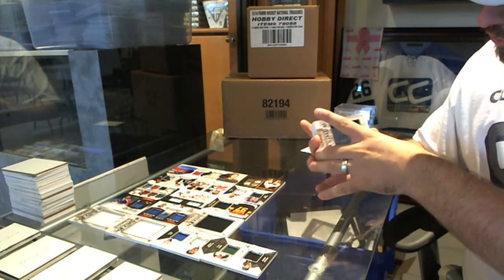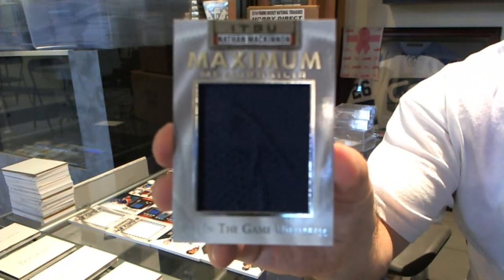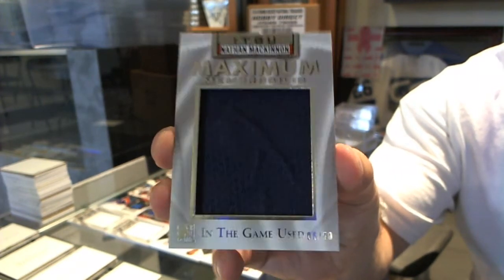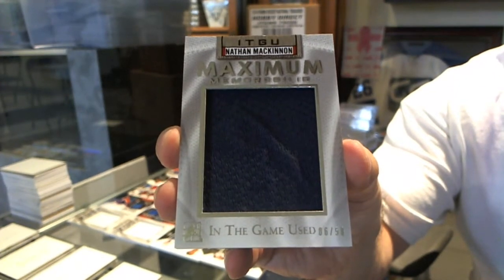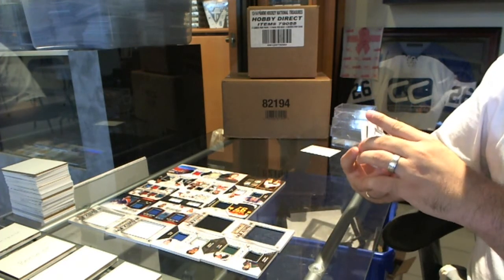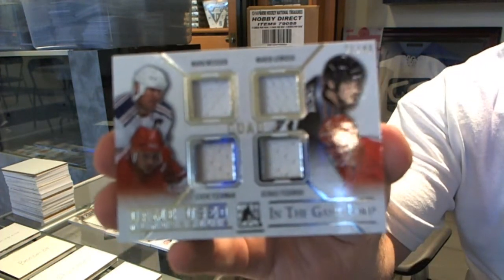We've got number 2 of 50, Maximum Memorabilia, Nathan McKinnon. Blues is $12 a case, so if you want any please let me know — I can promise you, you will be more than thrilled with it. We've got a Quad Jersey, number 40, of Messier, Lemieux, Yzerman, and Fedorov.